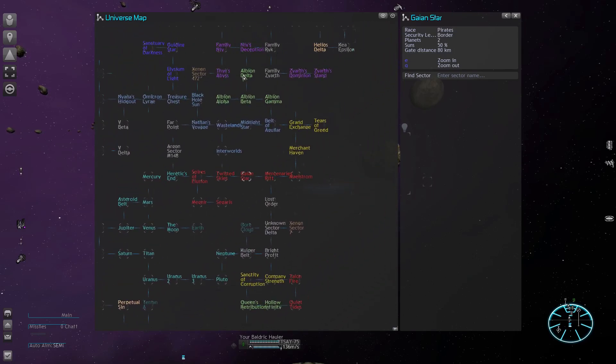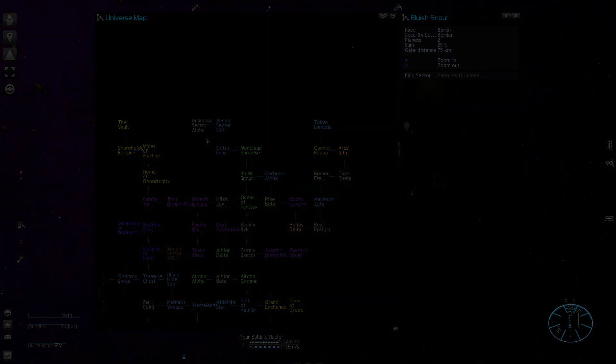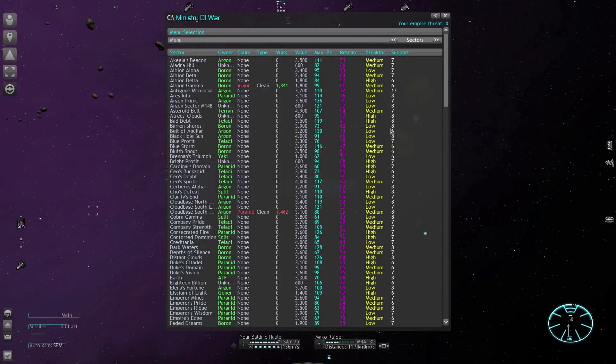There is still a fair chunk of uncharted territory, but we have a good selection of sectors to work with. Open your Ministry of War and take a closer look at the sector list. Upon starting a new game, Mayhem selects a bunch of sectors and removes the original owner. So besides your typical unknown sectors, there is a random assortment of additional ones available.